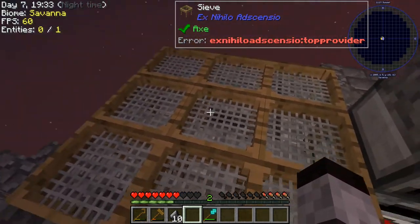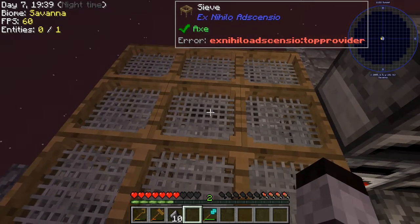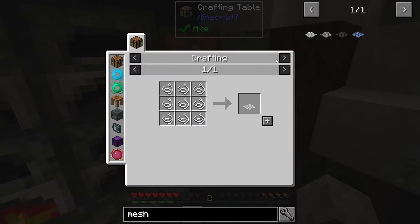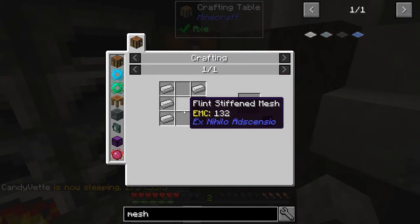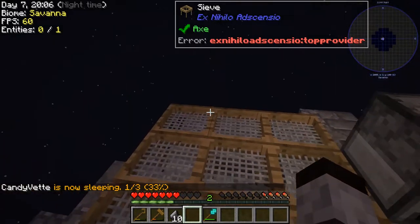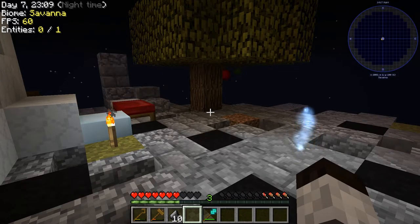Now there's a next step — we might want to upgrade even further because as you go to a higher level mesh it gives more and more resources. Let's look at the mesh progression. We want iron mesh — it's going to take six iron pieces times nine sieves. As long as we get that much iron out of sifting we should be good to go. I'm going to switch these out to iron mesh.